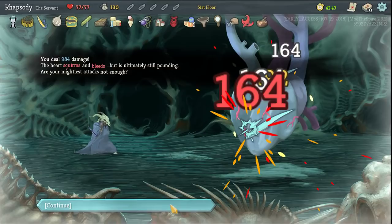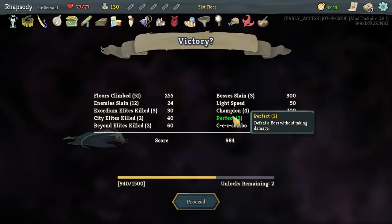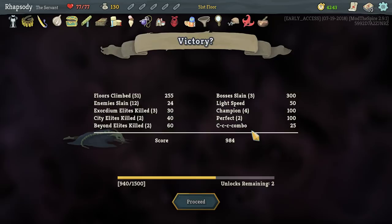Deal 984 — yeah, I'm really disappointed by that. Because we would have an extra hundred if we just perfected the first floor boss. It was just a garbage draw getting three burns when there was only like one left in our deck at that time. We also could have killed the enemy that turn if we just got damage at all.